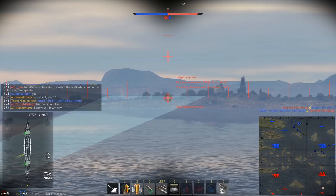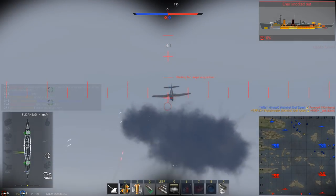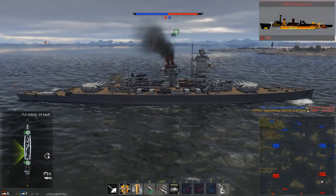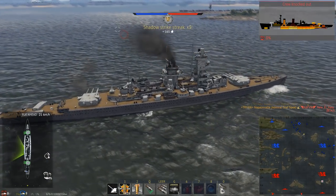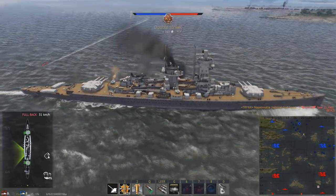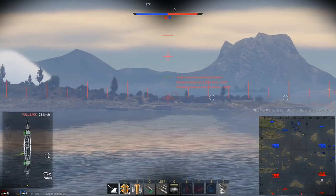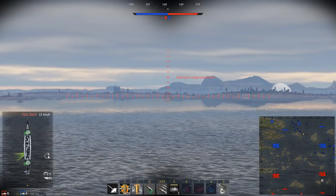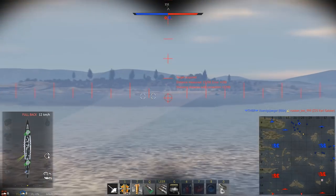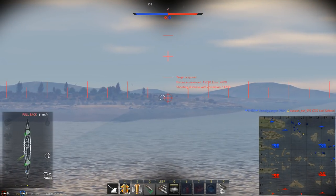Commodore Harwood had planned for this eventuality, and the ships executed their battle plan: Exeter turned to the northwest while Ajax and Achilles turned to the northeast, attempting to bracket the Graf Spee and force it to split its fire. Graf Spee opened fire with the 11-inch guns at Exeter and with the secondary battery at Ajax and Achilles. From the outset Graf Spee's gunfire proved accurate, straddling the Exeter with her third salvo.